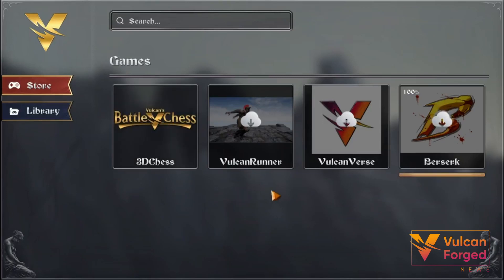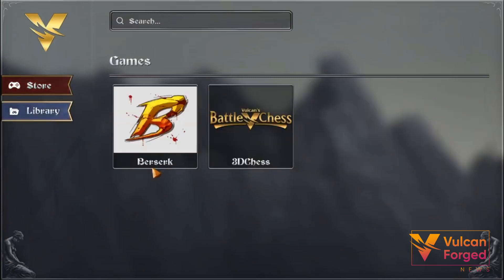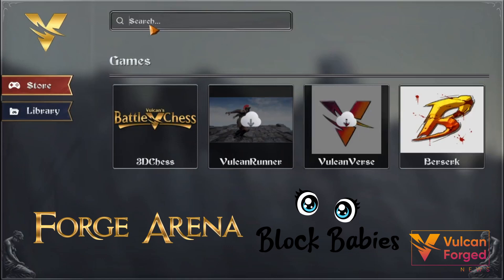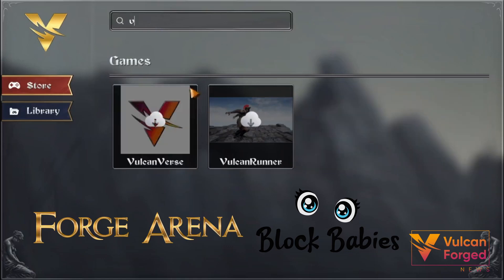We're midway through rolling out stable PC builds of our popular ecosystem games. This week Forge Arena and Block Babies head to a PC downloadable version.